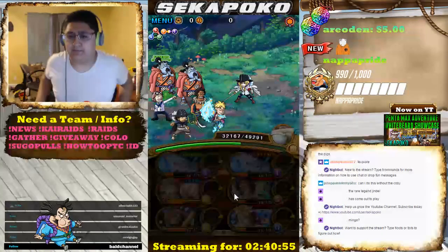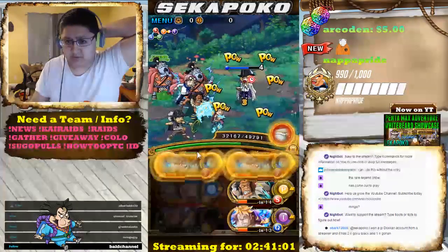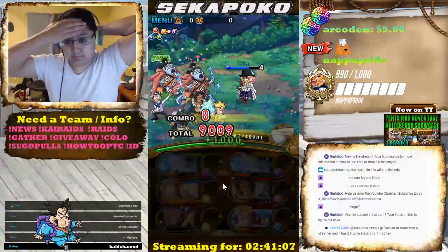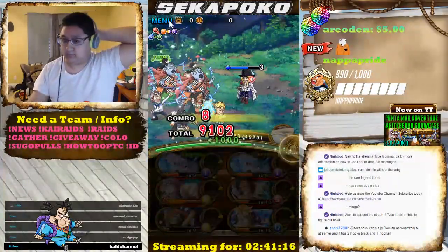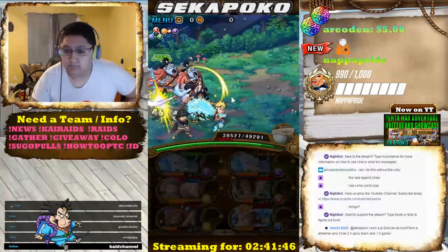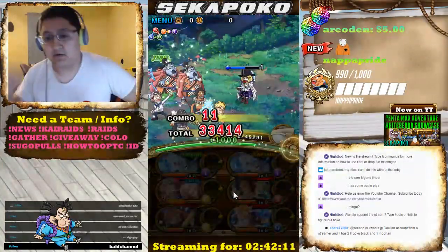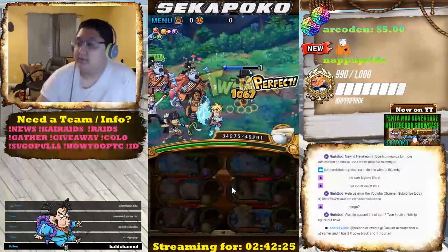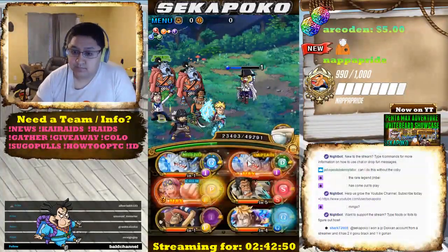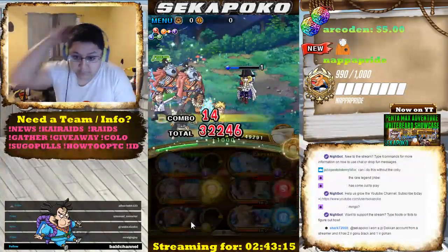Now I delay with Usopp, and then we just stall out a bunch of turns here for our specials to come back up again. This part's pretty easy once you get everything done. You're not supposed to eat meat orbs here — I didn't realize that until afterward. Just try to go through it until your specials are up and you should be fine.